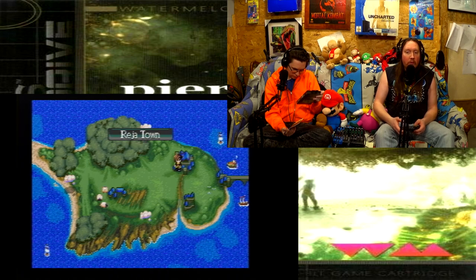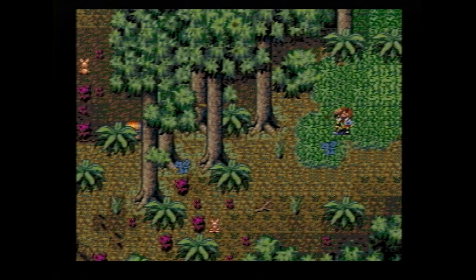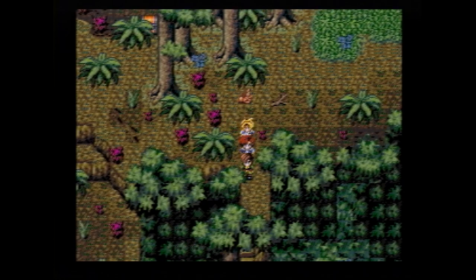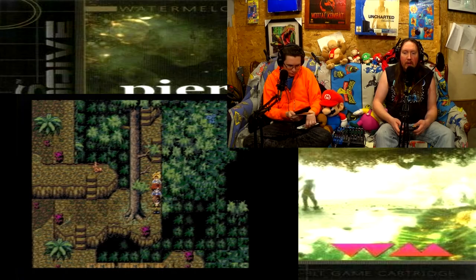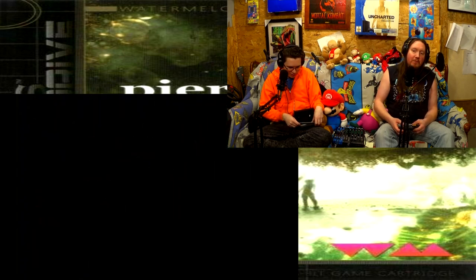In the Reja town now, we're going to go to the Reja Forest because now we have to go into the caves. We're looking for the Menshu herb to help Hostan's papa, and we have to go into the caves. So we're going to go this way, going up. The good doctor still hasn't arrived.